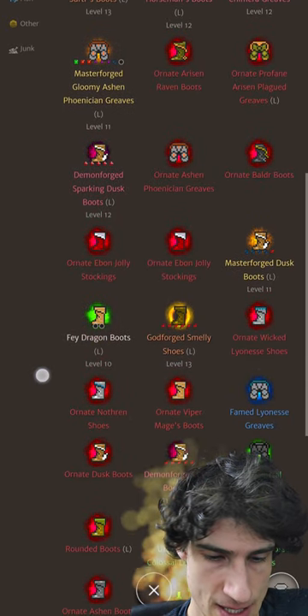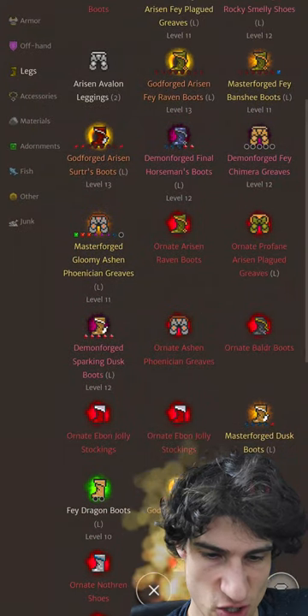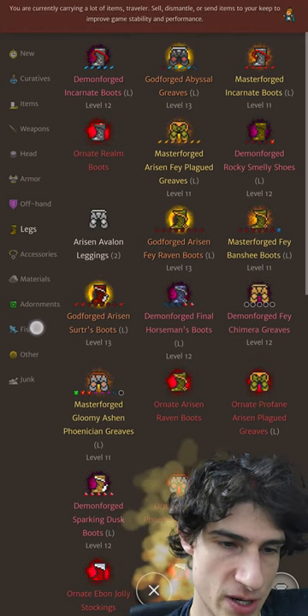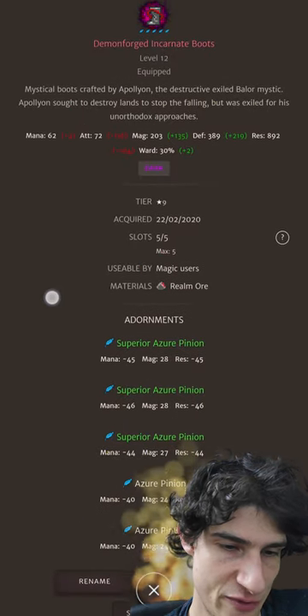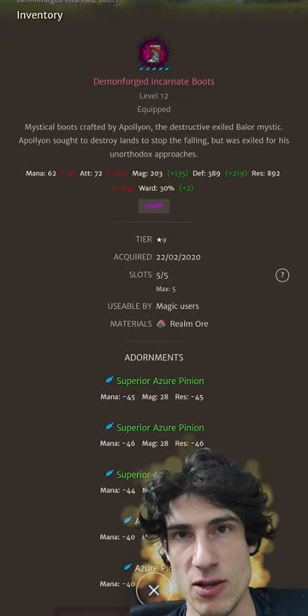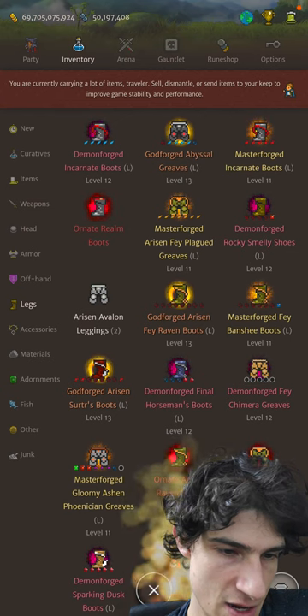A few adornment slots — maybe stick some more Azure Pinions in there just to bump up that Magic. If you're going through a stage where you're just farming themed dungeons, party dungeons, for me personally I prefer just whacking in the offensive stats as much as possible. Enemies are not going to kill you if they're dead — this is how I'm seeing this.